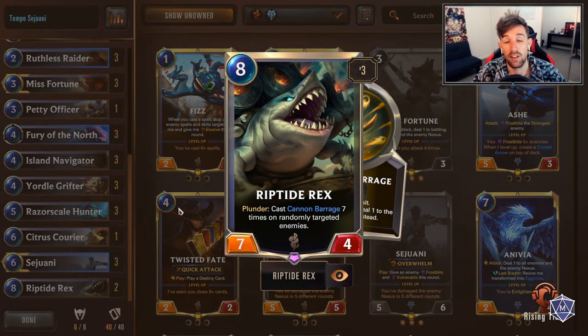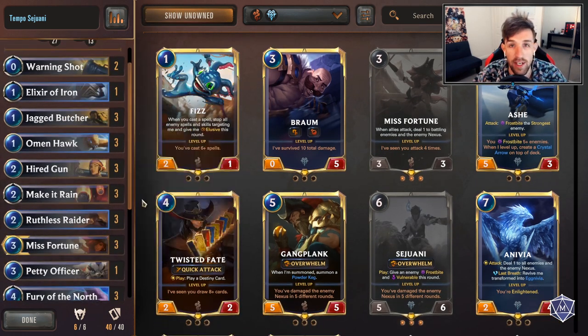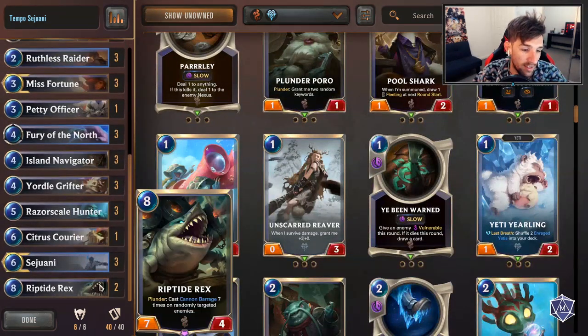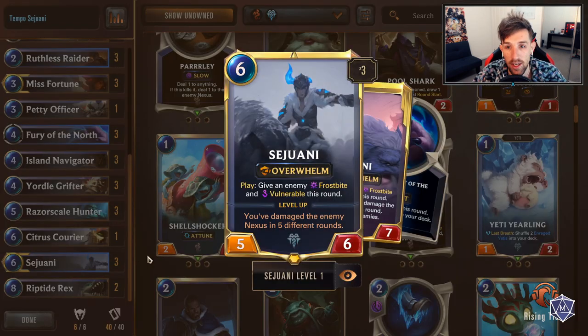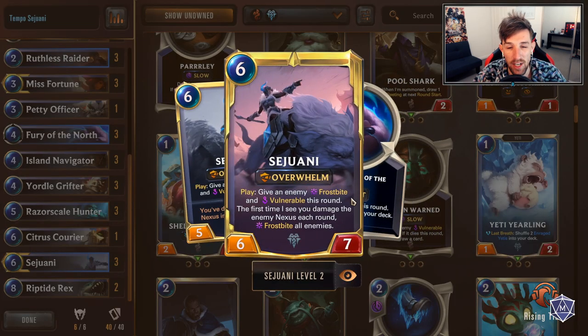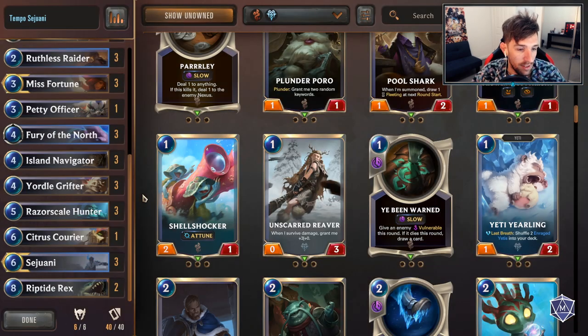Riptide Rex is literally going to be your game finisher if it gets late enough. Three Sejuani - this is your mid-range threat that can end games. One copy of Citrus Courier is completely clutch at times and it's always a well-fitted card in most Bilgewater lists. Having a single copy, maybe two, is just really incredible. I can't count the amount of times you win the game off of this. It's really crazy.